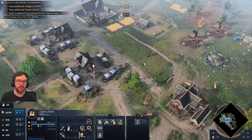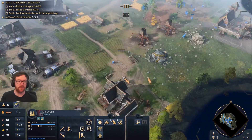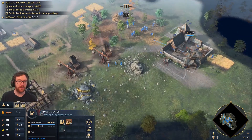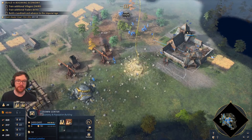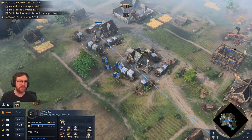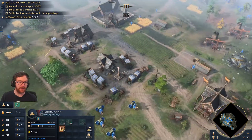I need more housing. You need additional houses to produce more units. Build extra houses to increase your population capacity. I'm going to put another couple on stone as well. I just realized that's why I had no one on gold — because I took that one off. Let's get that in.